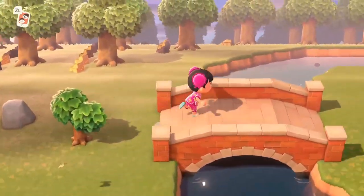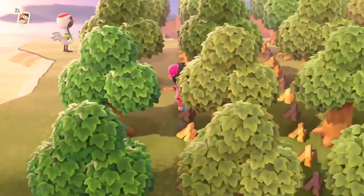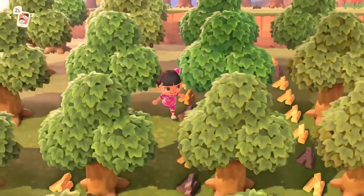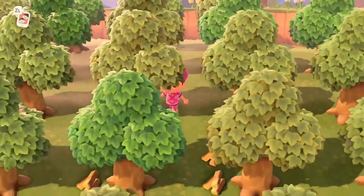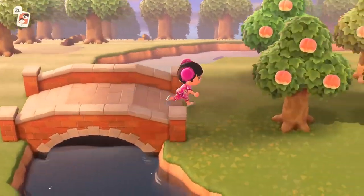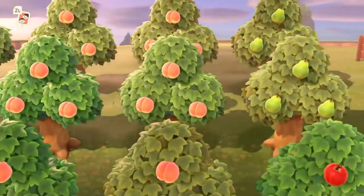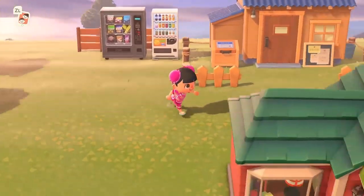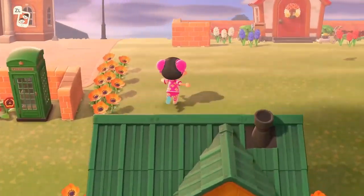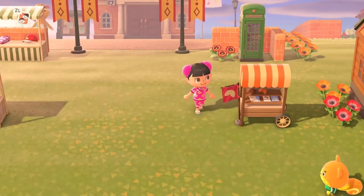You guys see this? This is why I set up the trees in a line — I can just go down the line and chop them and they all line up, super easy to collect. I'm leaving the wood for now because I have a lot in my inventory already. I need as much inventory space as I can have since I'm addicted to clothes shopping and furniture shopping in this game.